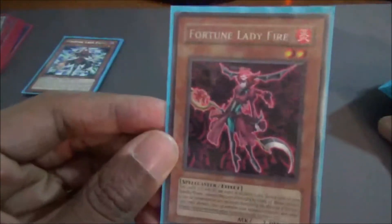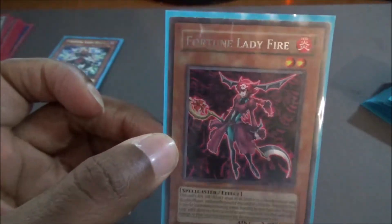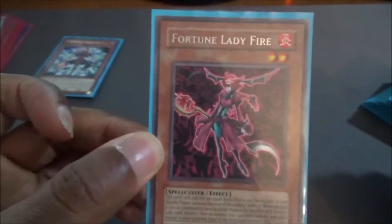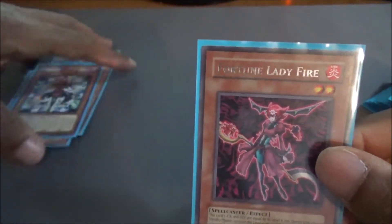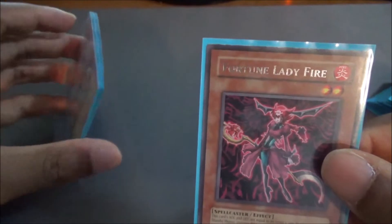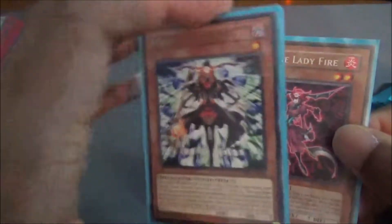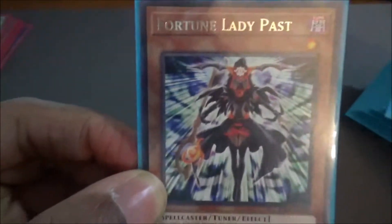Very helpful, especially in summoning the next Fortune Lady card — Fortune Lady Fire. This one starts off with 200, so she's actually beginning with 400 attack, fire spellcaster card. When this card is special summoned by a Fortune Lady's effect — i.e., Fortune Lady Light — she gets to target one monster on your opponent's side and destroy it, and that opponent takes damage equal to that monster's attack. So a really good burn. Aside from her being a level 2, she is also good to help synchro summon. And Past is a tuner — keep that in mind as well.